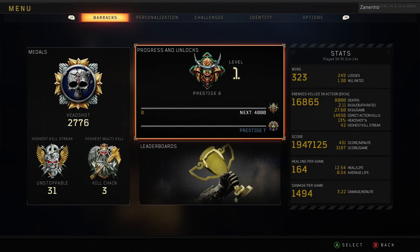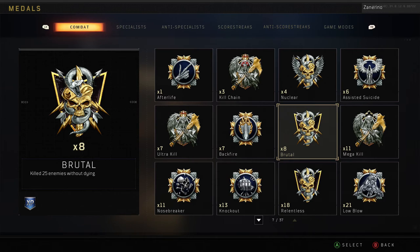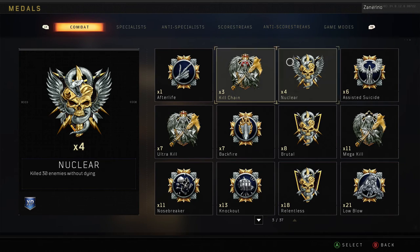We'll quickly go through all my stats here. As you guys can see, I did get another nuclear. I did get a couple more Brutals, I think. I got a couple more Ultra Kills. No more Kill Chains, though. I've been trying to get some more Kill Chains, but I've gotten a few Ultra Kills and missed the last guy or I died or something. Hopefully in the near future we'll be able to get some more Kill Chains.